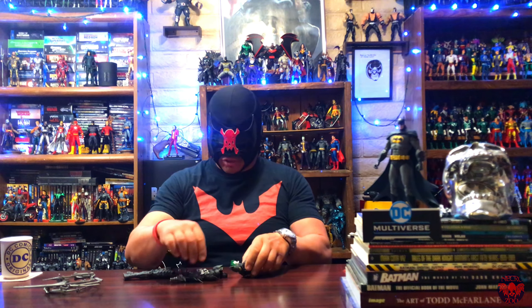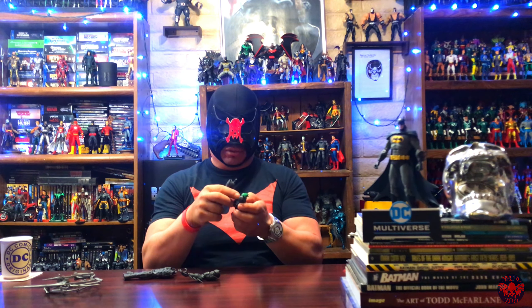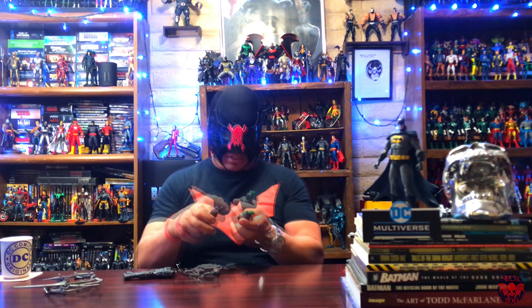Let's go ahead and assemble this guy. We'll start with the arms. A little tip: you want to either heat up these pegs or move them around to get them loosened up. Then don't forget to put in your bushing shoulder socket. The easiest way is to straighten out the peg and then just stick it in there.